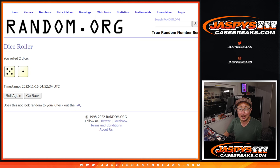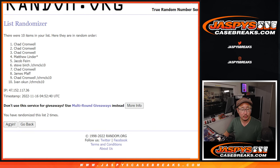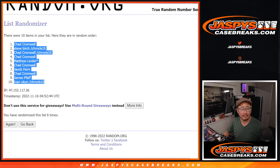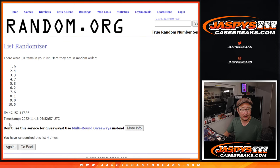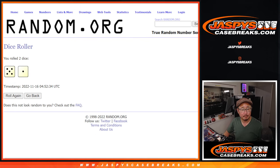Five and a one, six times for names and numbers. One, two, three, four, five, and a one. We've got Chad down to Ivan. Five and a one again, six times for the numbers. One, two, three, four, five, and a one — six times. We've got two down to five after six.